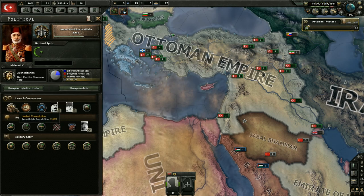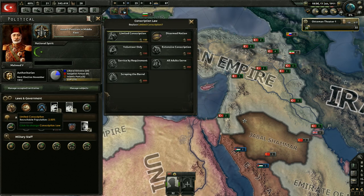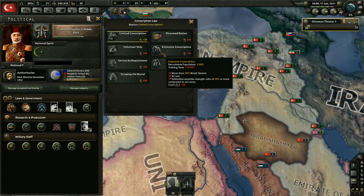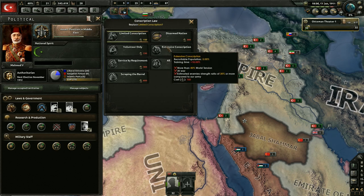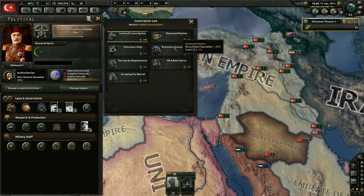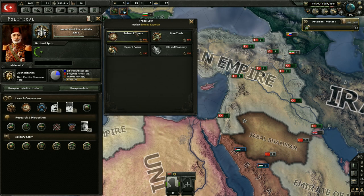One thing I have not taken a look at at all is changing up some of our laws. We're sitting at limited conscription right now - only 2.5% of the population. That means we still have extensive to go, and I don't think population's gonna be much of an issue in this one. We'll probably keep limited exports as is, since resources are kind of an issue.